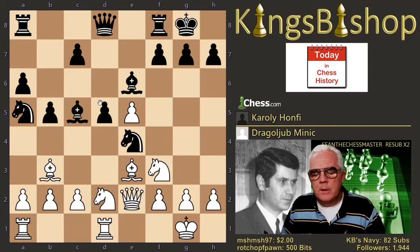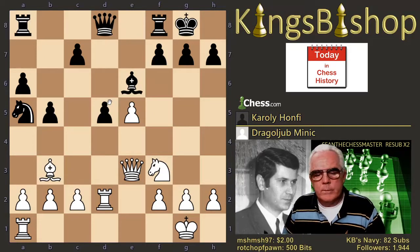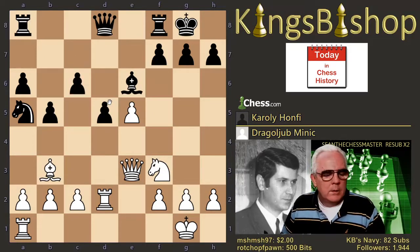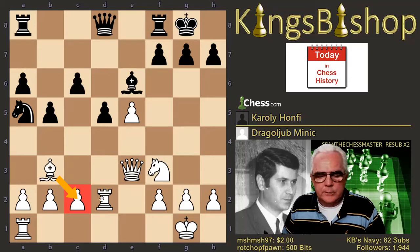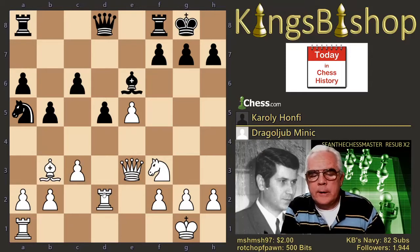Knight b to d2, now bishop takes bishop, queen takes bishop, knight takes knight, knight takes knight, and rook takes knight. c3 also allows bishop c2, somebody's mentioning — it's not strictly proactive. But c3 is played here at this point.